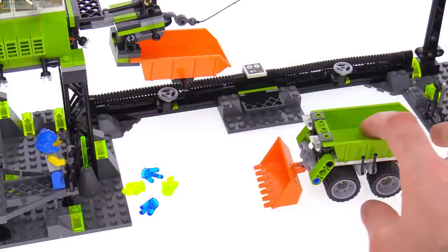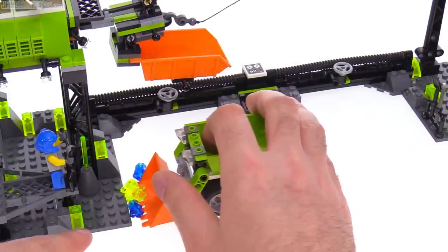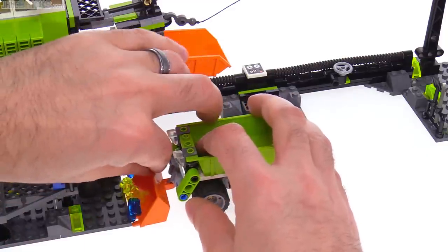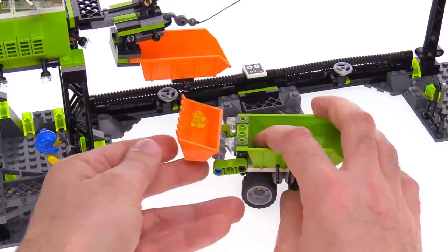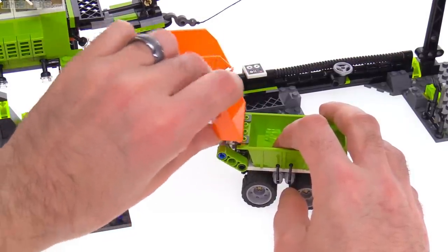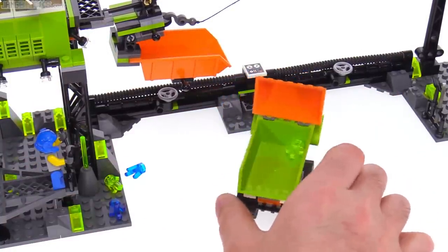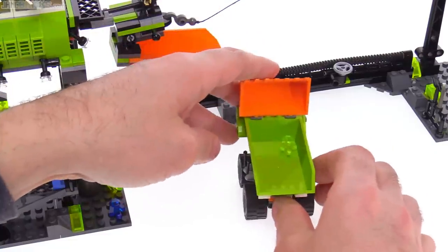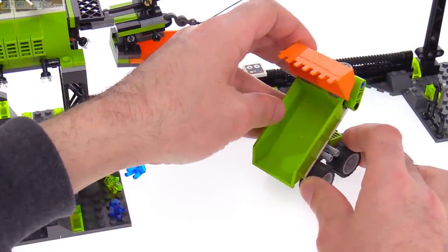This actually works pretty well for play because the loader bucket on the front is right down on the ground, so it's good for actually picking up material. You can bring this up and by using a couple different points of articulation you can dump material directly into the bed. Then from there you can drive off somewhere and dump the material from the bed to your destination.